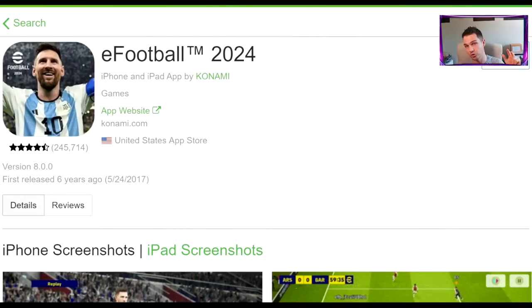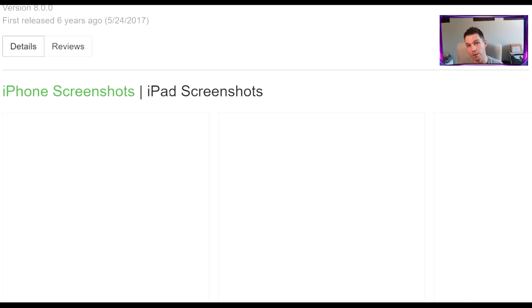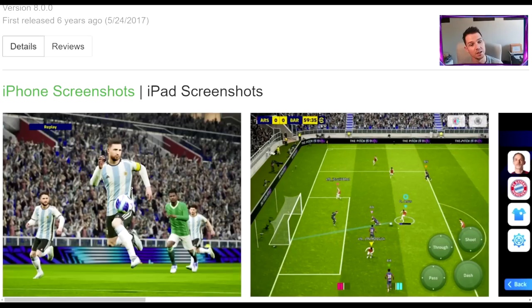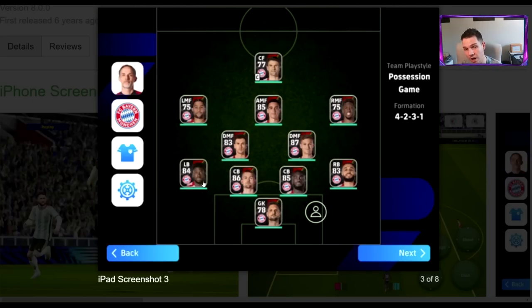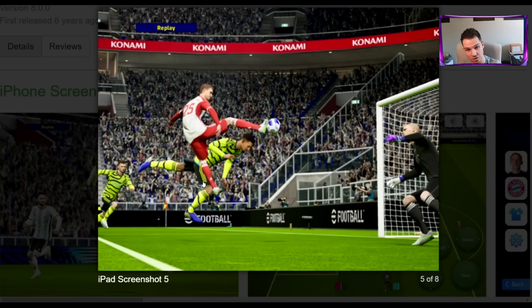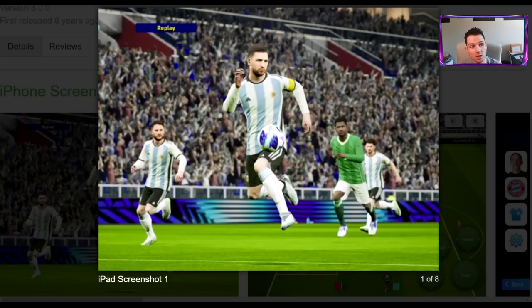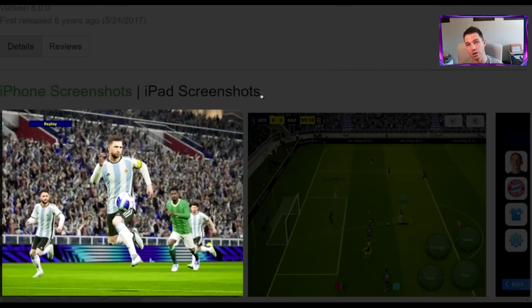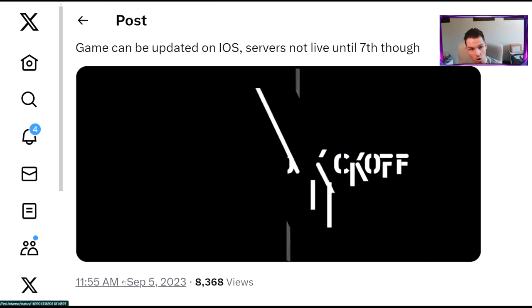There are two updates available. The first update is for updating the core game, turning it from eFootball 23 to eFootball 2024. On iOS and Android it's available now; console will come tomorrow where you'll be able to preload it and change all the assets and the core game. But the servers are not online - these are mobile version screenshots so the graphics look worse than console. There is a second update coming which will be the live data update, turning on all the player packs, contracts, and things like that.